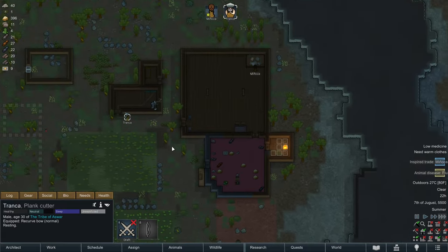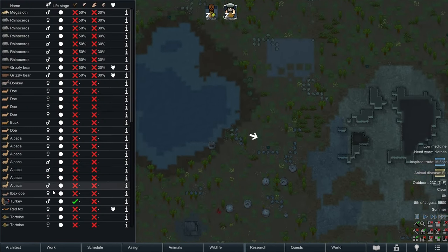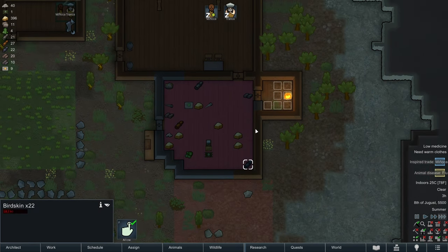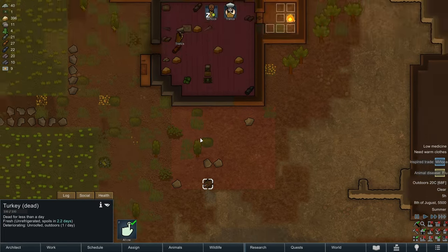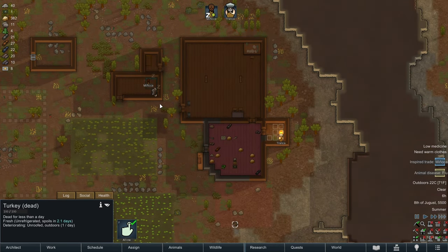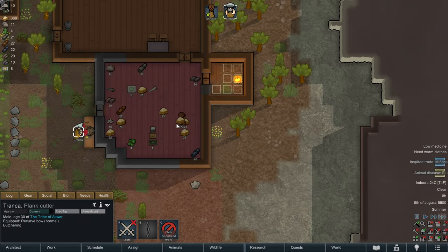I think Tronca just hunted a turkey — or maybe Tronca failed at hunting a turkey. Do we have the bird skin we need yet? We do not. Let's cancel the order to hunt the other turkey — I think one turkey is going to be enough to get the 25 bird skin to make this animal flap. Because I want Tronca to start chopping wood — we are really hurting for wood. Tronca, stop relaxing socially. I need you to prioritize butchering so Manyaka can get building.